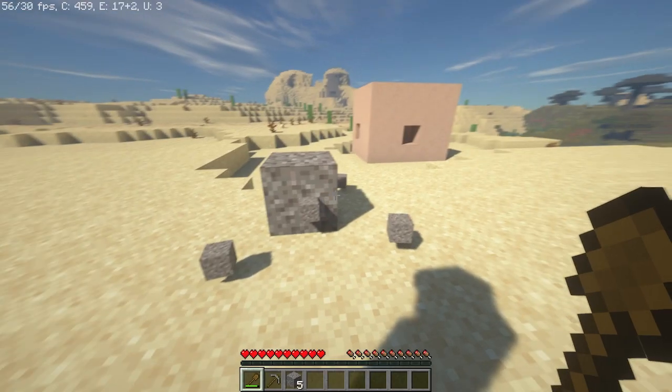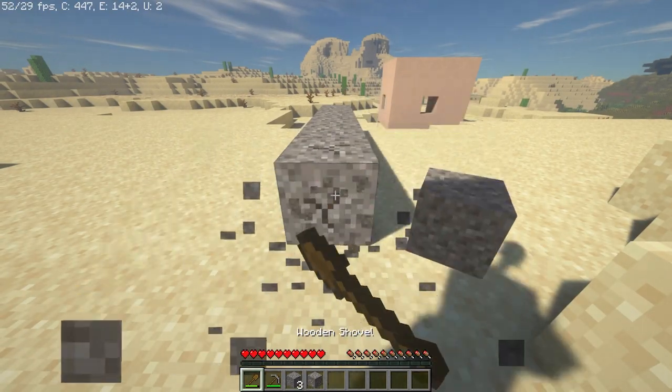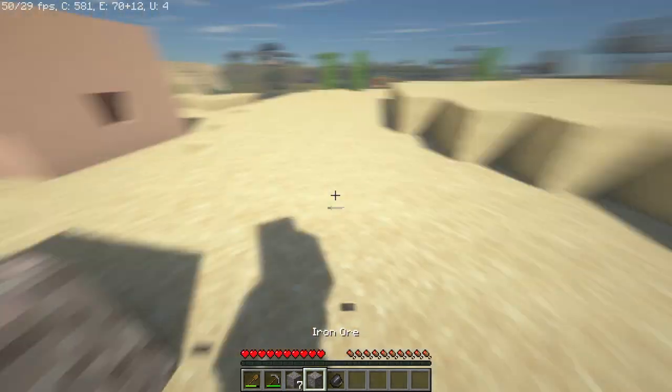A stone pickaxe coincidentally appeared in my inventory. We're going to use a stone pickaxe to mine this iron. Now let's get back to trying to get flint out of this gravel. Would you look at that — flint.